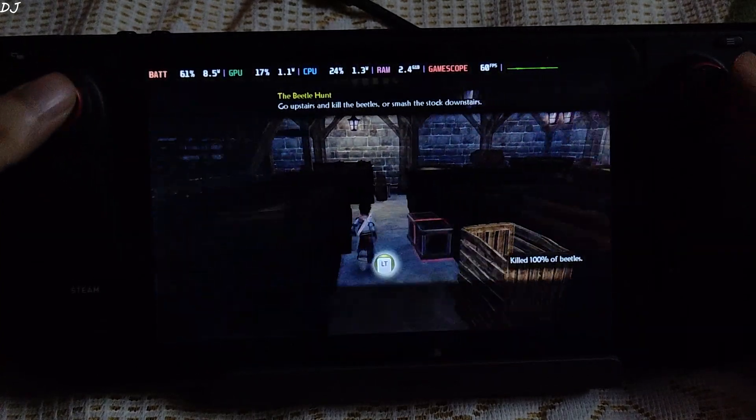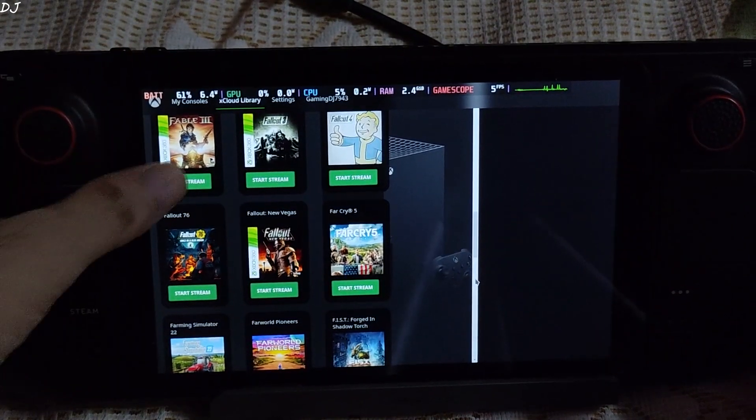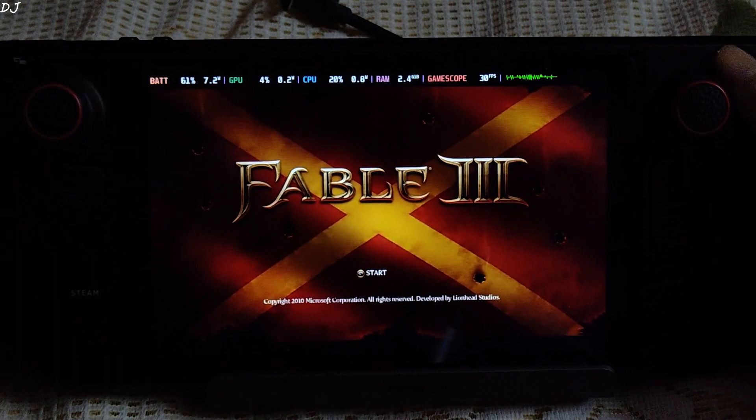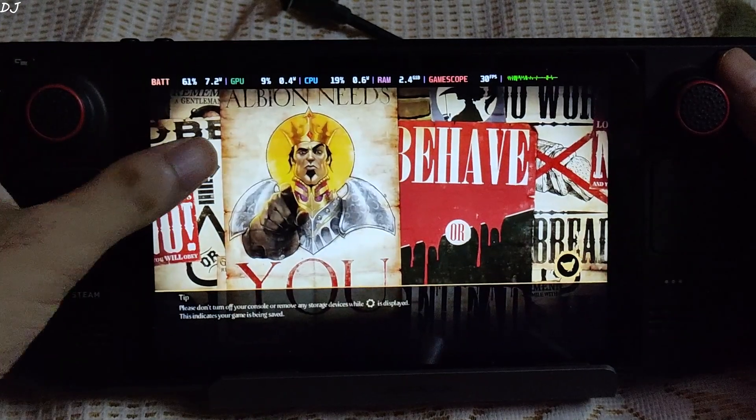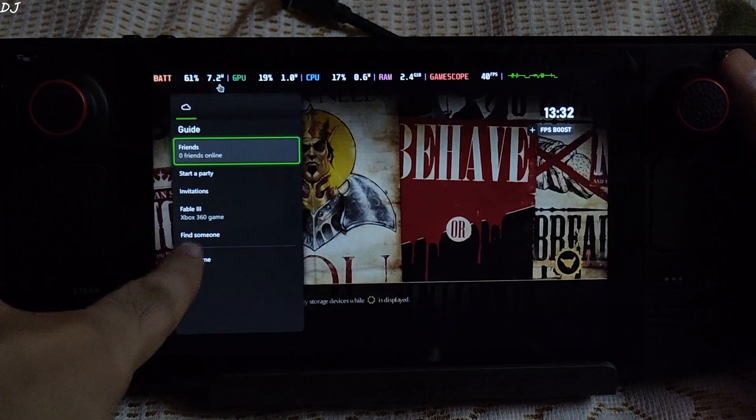Now I'll be trying out Fable Part 3. We're in the menu — this is the Xbox 360 version of the game.